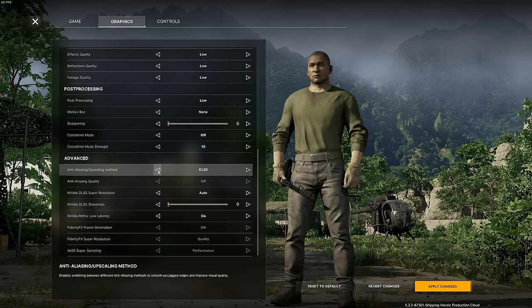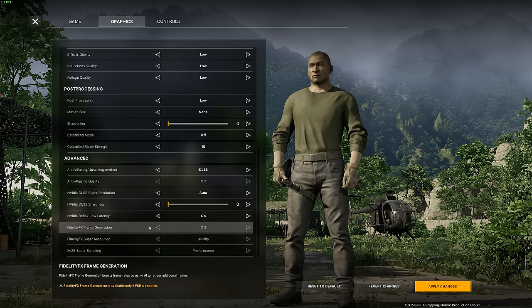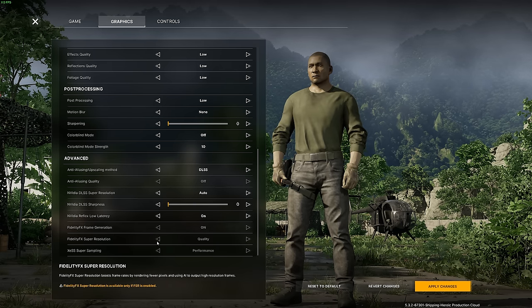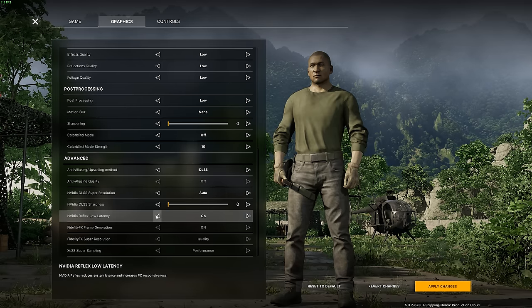For DLSS, set it to auto, leave sharpness at zero, and turn on low latency. The rest of the stuff should be locked out, but if it's not, make sure frame generation is on. Leave it on quality. There will likely be an update for DLSS 3 for the NVIDIA driver soon, so make sure you have the current updated version of the software.